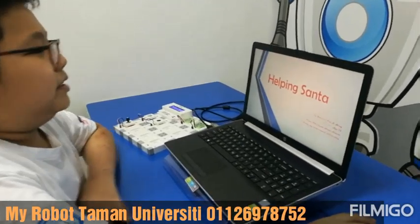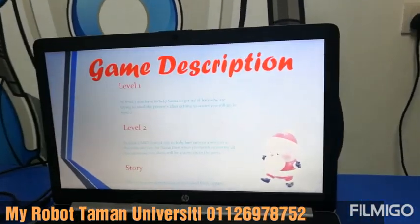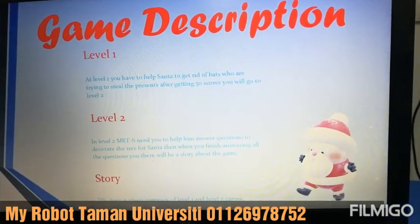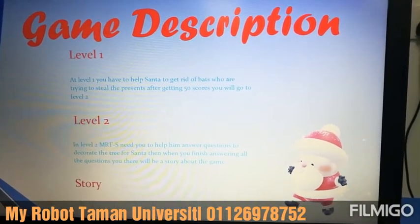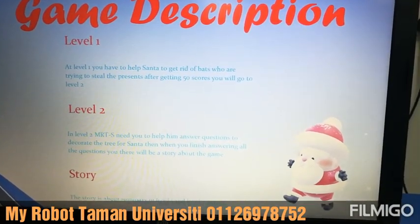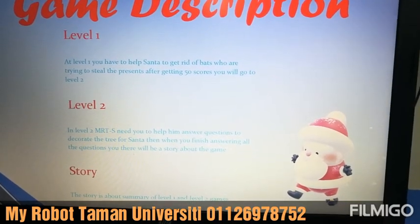This game's name is Helping Santa. The game is about helping Santa. At the first level, you have to help Santa to get rid of the bats who are trying to steal the presents. Getting 50 scores will let you go to the next level.